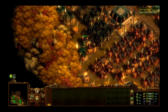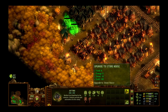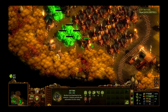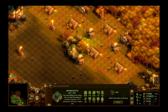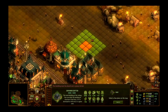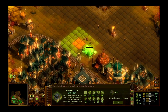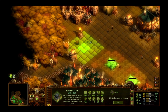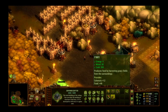Now let's see — let's get some more houses upgraded. Can we upgrade? No, we need more food. Can we build another farm? Yes we can. Where should we build it? Maybe we should build it over here. Three more farms — nice.